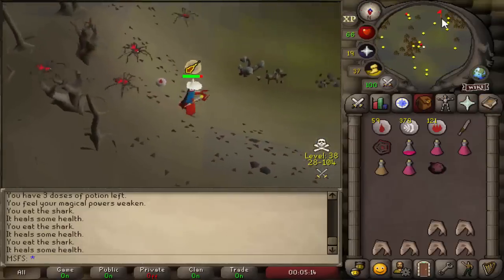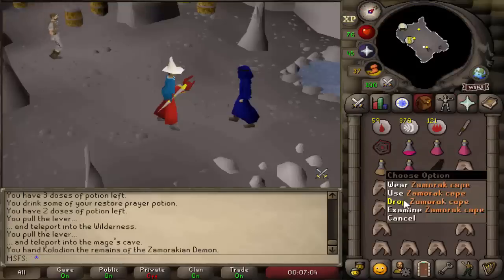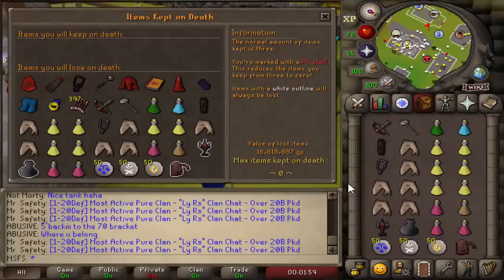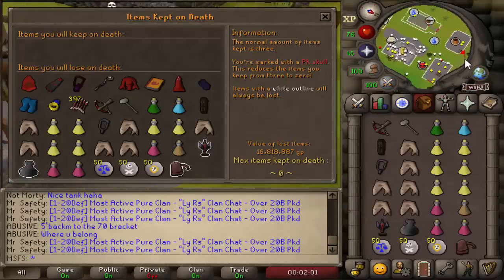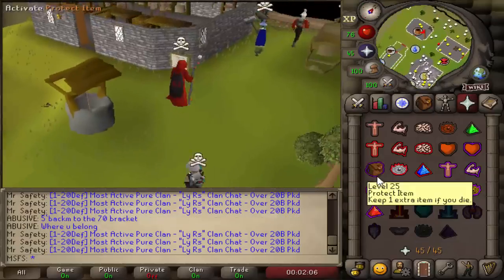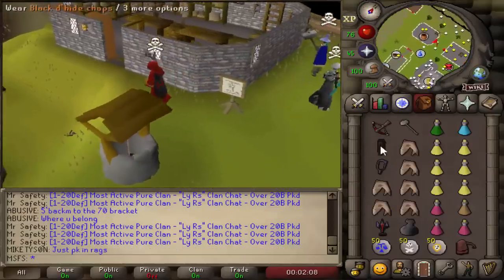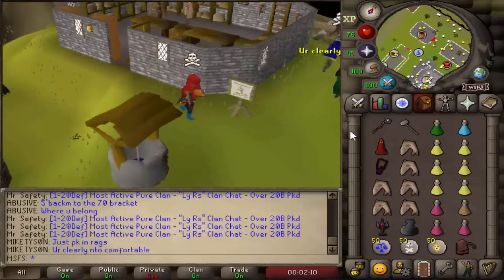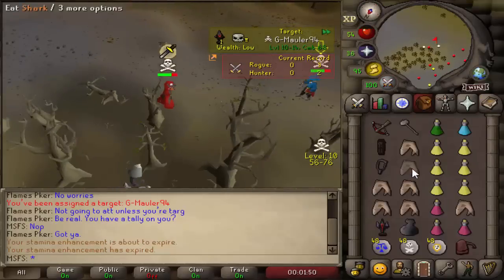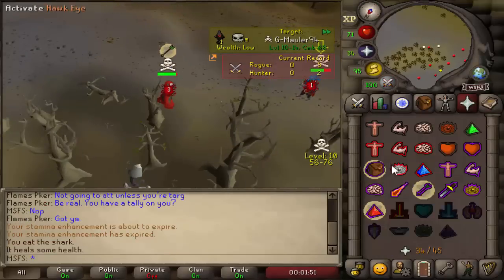We have the worst spot for our Zamorak cape, but we're going to go get it back and go max up for pking. We have our imbued Zamorak cape back, which is great. We're risking the set right now, which is currently worth 16.8 mil - almost 17 mil - and if we do protect item we lose 12.6 mil. Every time we've done this we've almost died every single time, so let's try not to die this time. Onto our tier 2 as well.